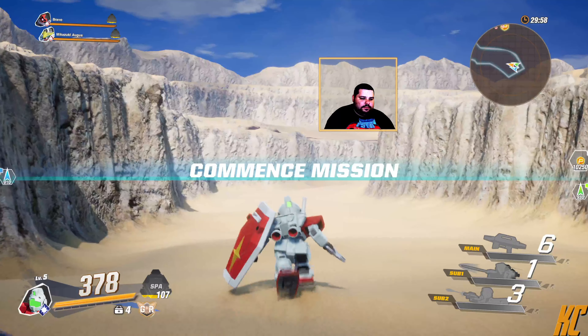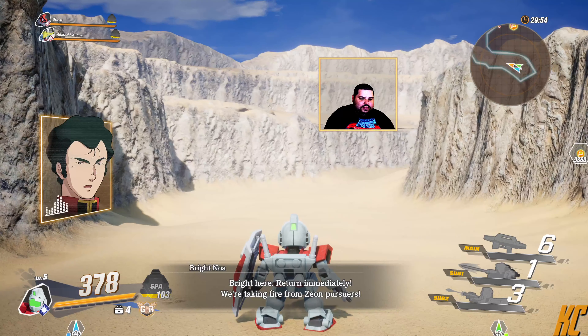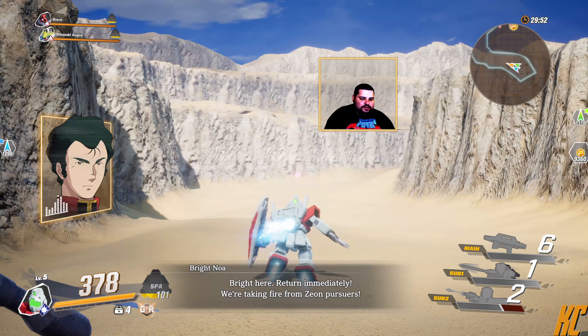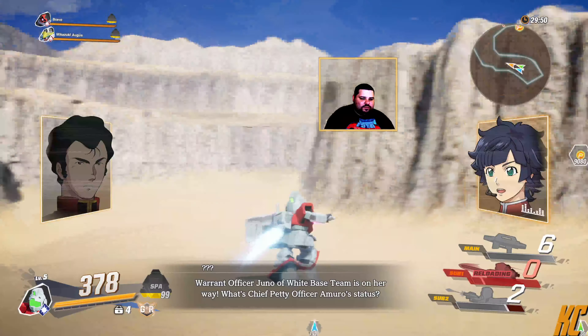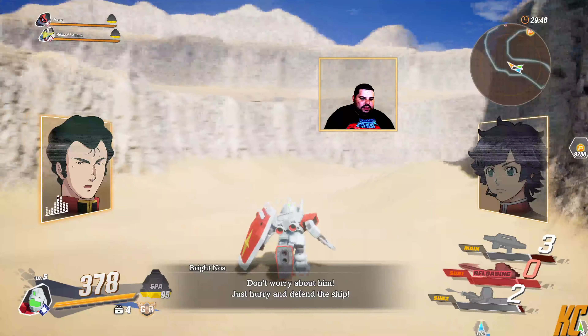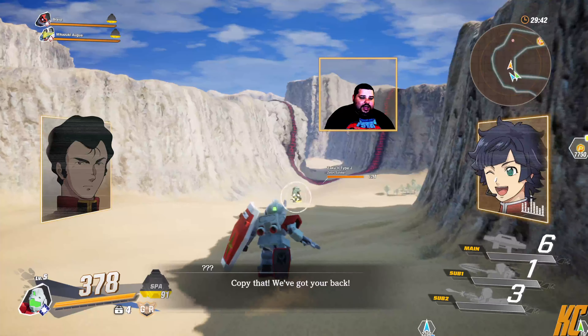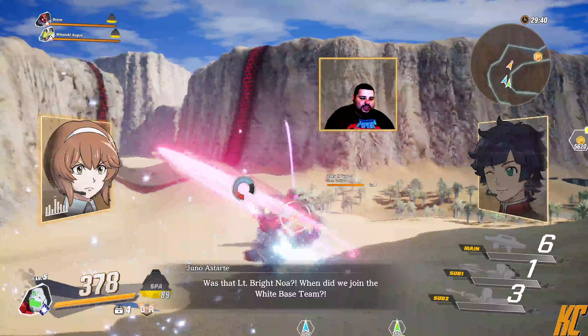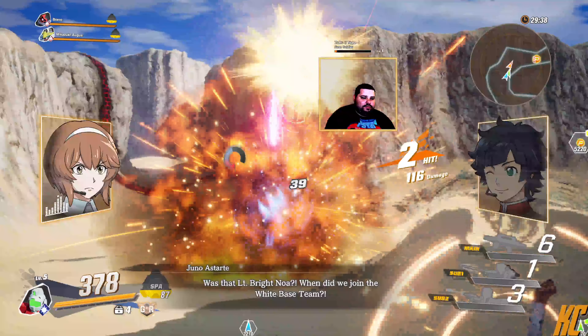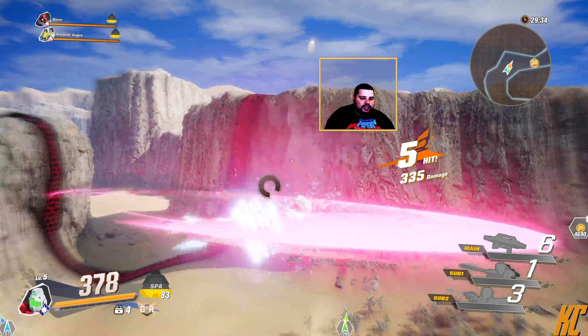The GM has an L1 as a multi-shot, R1 is a dash forward with the sword, and his beam spray. All the abilities for this suit recharged pretty nicely. I enjoy this suit, but once I got the Gun Cannon it was more efficient for me to use the Gun Cannon.